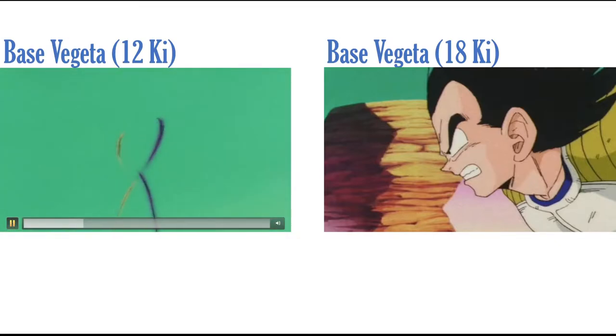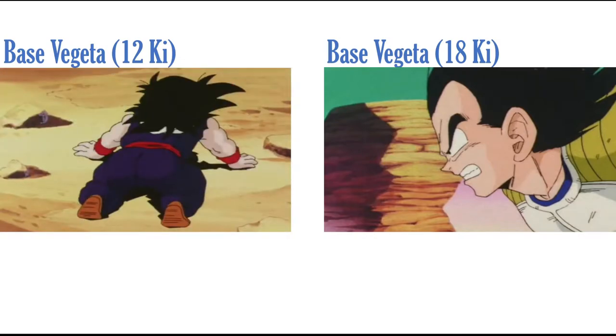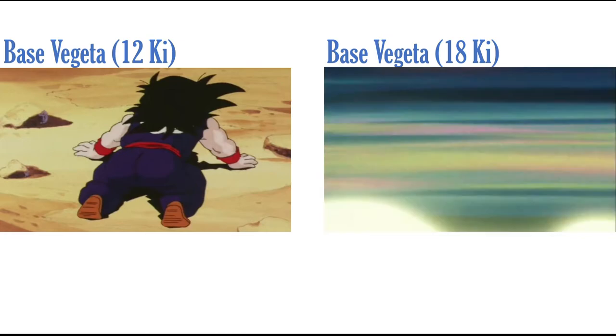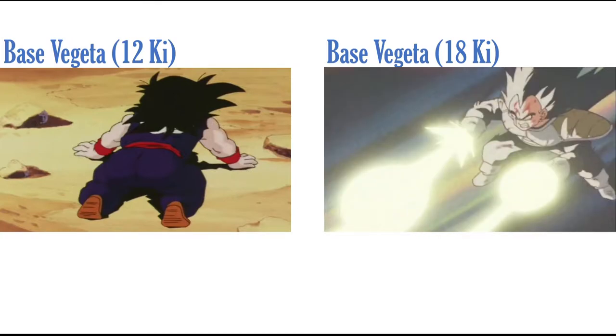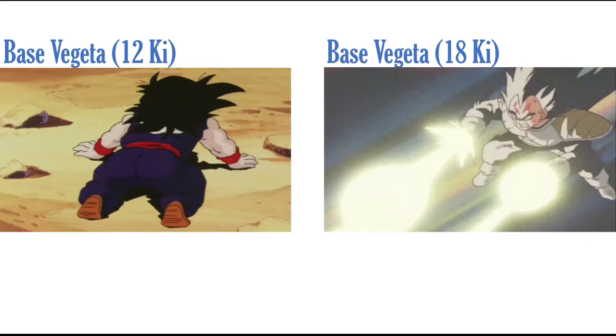He launches a ki blast and does a sledgehammer move. For his 18 Ki, he flies up and shoots ki blasts that swirl in the air and come crashing down like missiles — it's from the Gohan fight and looks incredible. I used this scene partly because there's already an LR Saiyan Saga Vegeta as the AGL Vegeta and Nappa, so the Galick Gun scene won't appear in this video since they already used it there.